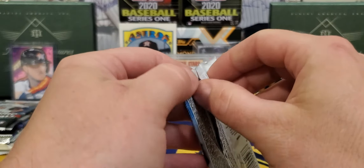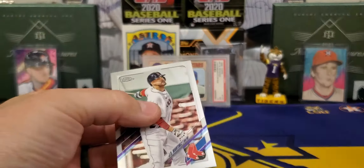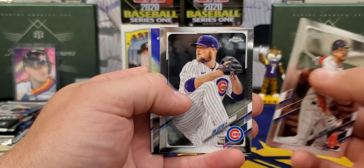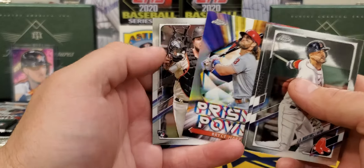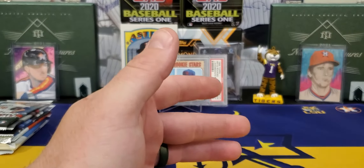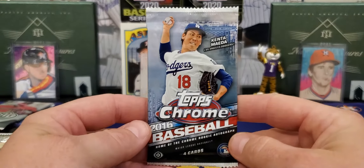Up next, 2021 Topps Chrome. This was such a brutal set this year — the autograph checklist was just so, so big. Nothing thick in it. Mr. Martinez Lester. Prismatic Power of Bryce Harper. And I'll take that Joey Bart — we'll get to see him next year in action with Buster Posey leaving baseball.